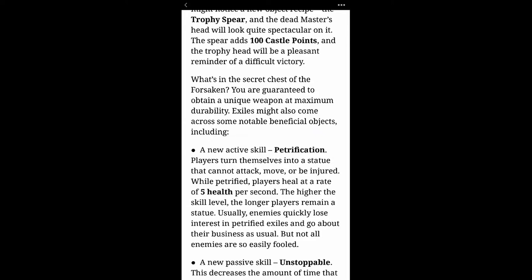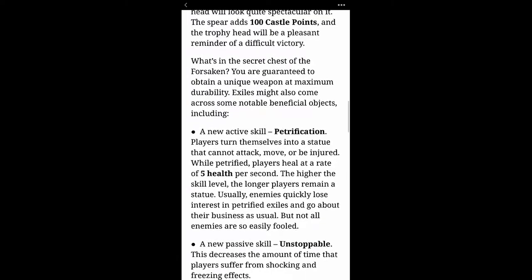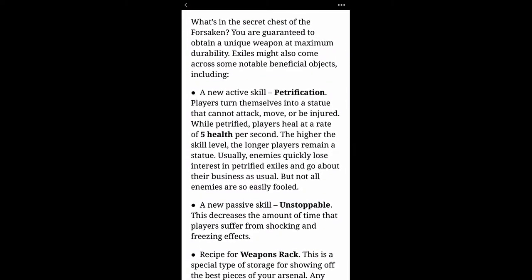In the secret chest of the Forsaken, you're guaranteed a unique weapon at maximum durability. Players might also come across a new active skill: petrification. Players turn themselves into a statue that cannot attack, move, or be injured. While petrified, players heal at five health per second. The higher the skill level, the longer players remain a statue — usually enemies lose interest and go about their business, but not all are so easily fooled.